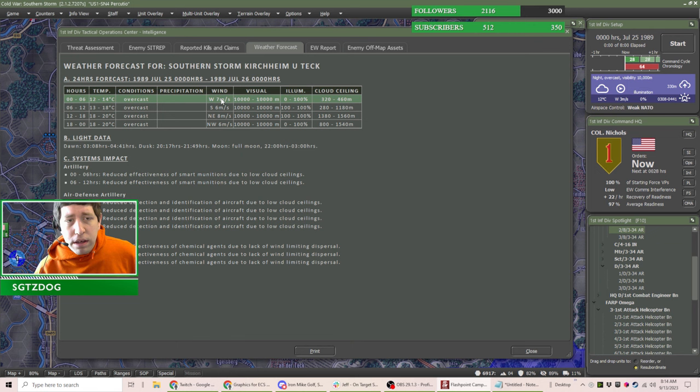We've got decent visual limits, mild wind, and we're mostly in the first weather bar. There's a low cloud ceiling of 320 to 460 meters, so any high elevation positions would almost be in fog. This gives us reduced effectiveness for smart munitions — some Russian artillery might have those — and reduced detection and identification of aircraft due to low cloud ceilings, which will be a significant boon to our helicopters.